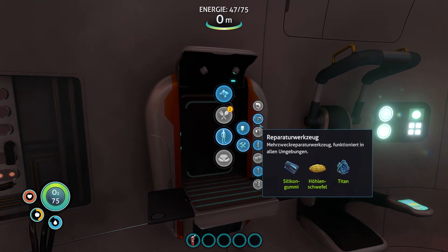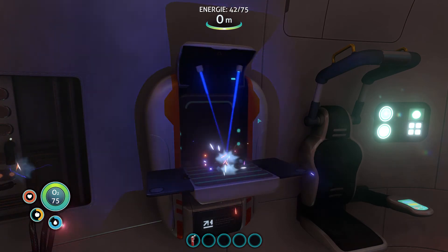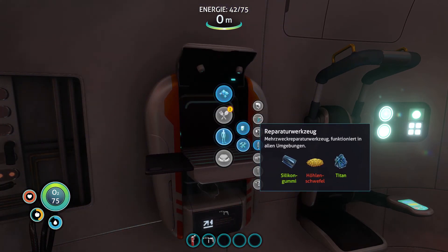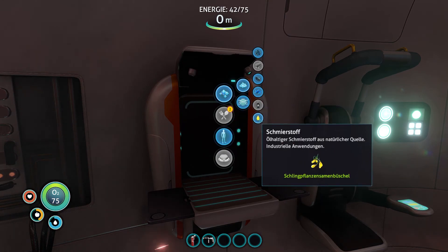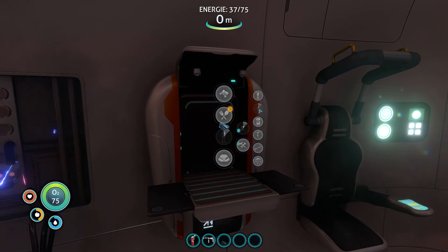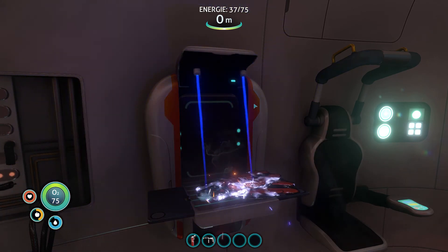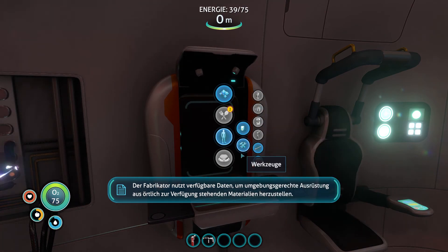Wir können uns ein Reparaturwerkzeug herstellen, auf jeden Fall. Meine Versprecher sind heute aber auch der Wahnsinn. Schmierstoff – weiß ich nicht, brauchen wir das gerade? Das hört sich auch toll an. Dann sind wir ein bisschen schneller mit diesen Schwimmflossen. Die ziehen wir uns doch gleich mal an. Fabrikator nutzt verfügbare Daten, um eine umgebungsgerechte Ausrüstung herzustellen.